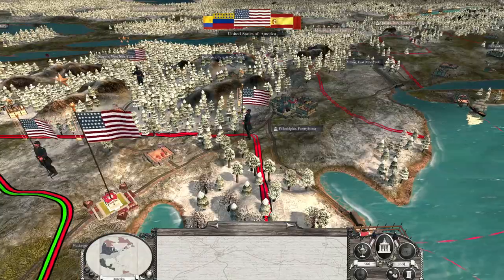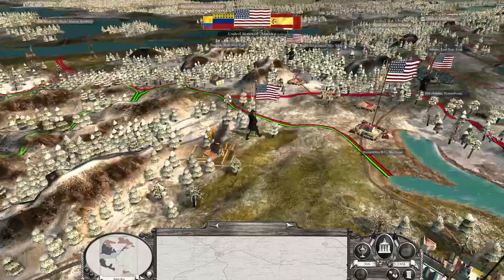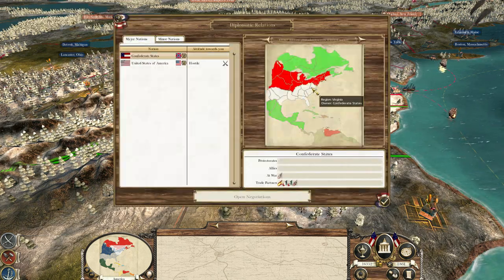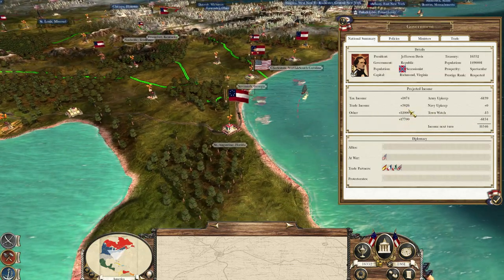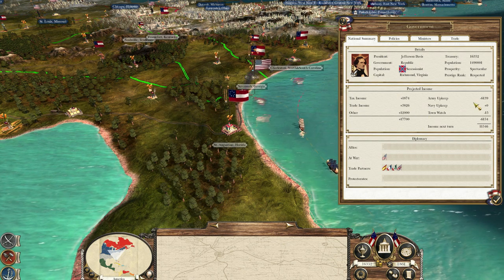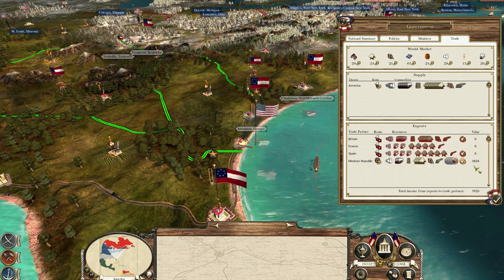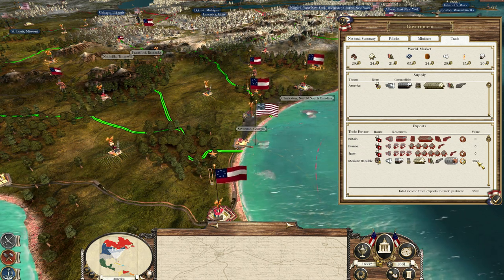Let's end the turn and see what the enemy is up to. The Union has put out navy and they're blocking my port — god damn it. I should have built ships earlier. The Confederacy declares war and we've got more troops being recruited. The trade income has fallen quite a bit — I think we were making 20,000 but my expenses for the army have increased. We're now only trading with Mexico for three thousand, so we've probably lost at least nine thousand overall.